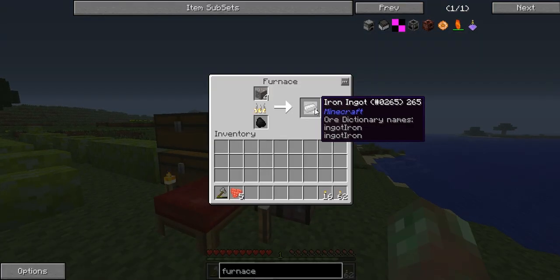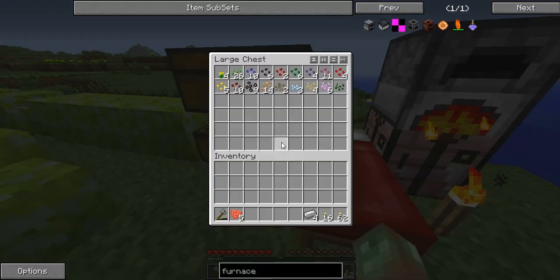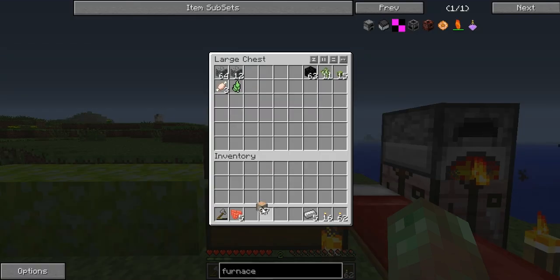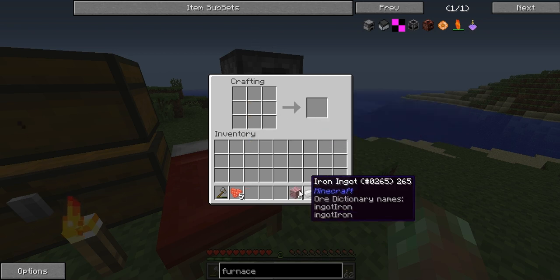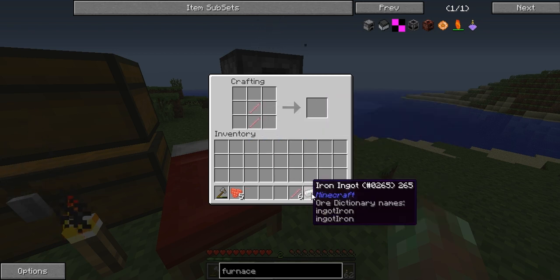Iron pickaxe, I need you. Acquire hardware. Abra-cadabra. Farlanders! You crazy. Need sticks? Iron pickaxe!